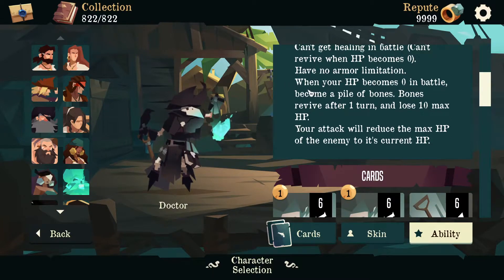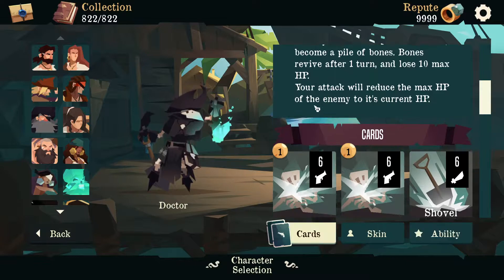And when your HP becomes zero, you become a pile of bones, and then after one turn you'll revive, losing 10 max HP. So this is the way you kind of negate the fact you can't heal, because you will revive — despite the fact you can't heal — with a lot of HP if you already had a lot before. You kind of exponentially gain HP the more HP you accumulate. If you're getting another 10 HP while you only have 10, it's not as valuable as if you gained 10 HP while you had 100, because that next life will have way more HP to spend.